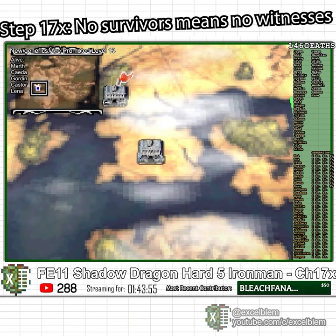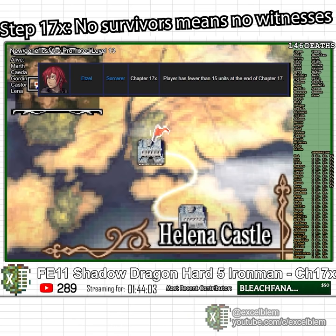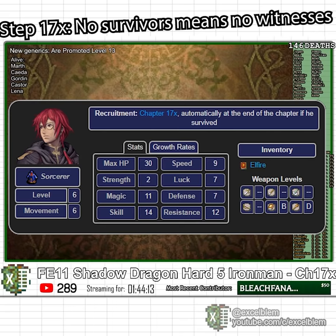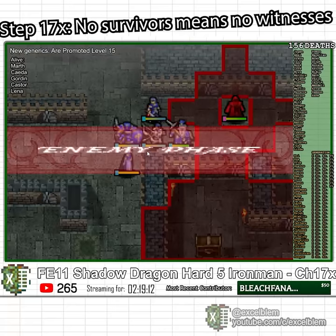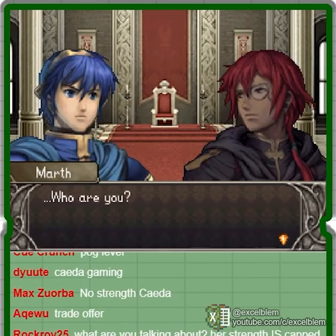Chapter 17X is the third Gaiden chapter; entry fee is no big deal for me. Here you can recruit Etzel, a pre-promoted sorcerer with good base stats and high magic — something typically not present in Shadow Dragon. I stealthily progress the chapter by killing everything in my path and taking all the treasure, then manage to recruit him. My plan for taking down Medea safely will require several decent magic users, so he will be a rare addition to the team.